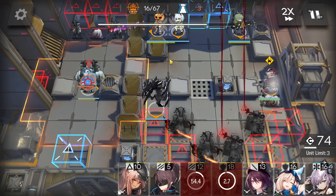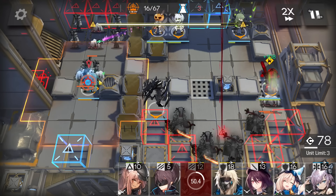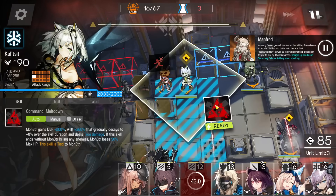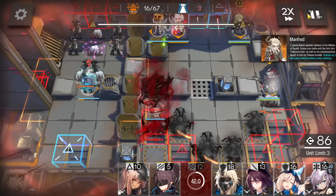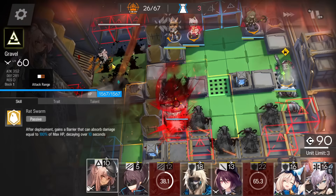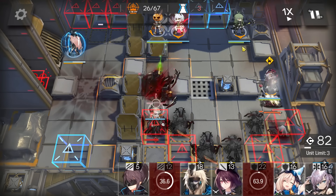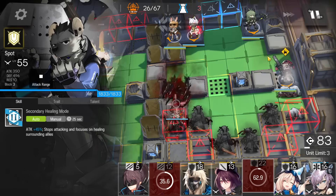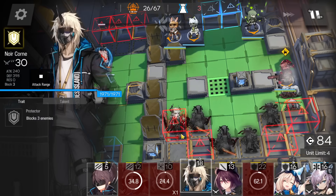Manfred will spawn and charge the cannon, and the cannon will fall on this defender, killing all the enemies on the left side. Activate Monster's skill once Manfred is out, and then after the cannon hits, deploy a fast deploy to kill this last enemy on the left side. When you reduce Manfred's HP to around 50–60%, you can retreat Monster.